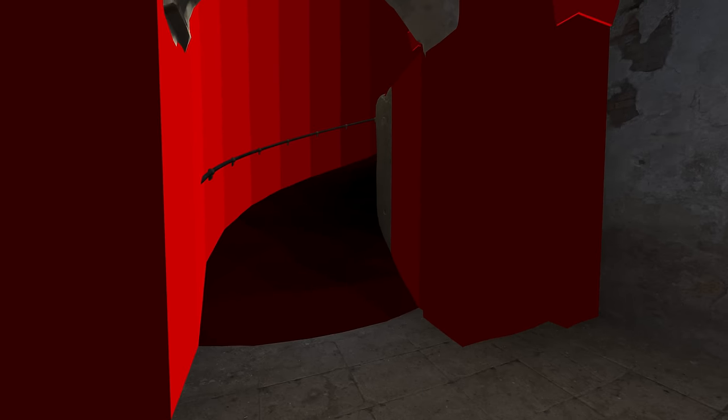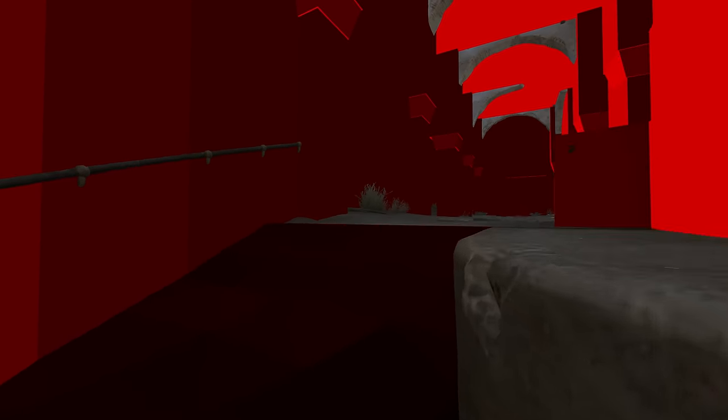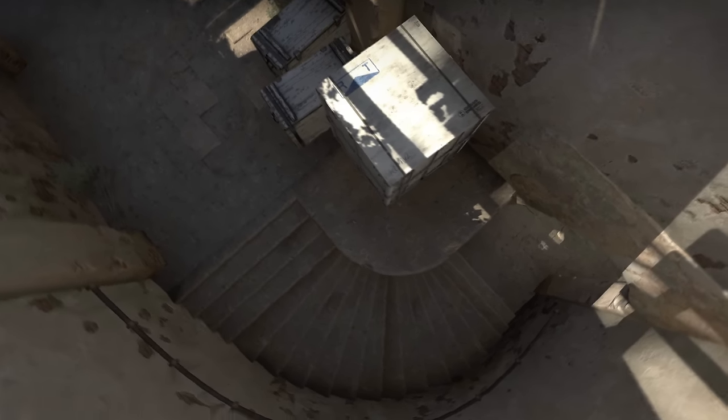But there was a problem: you would still get snagged on the inner corner where the slopes are steeper than 45 degrees. This only happened on the very inside edge because of how finely adjusted all of the clipping brushes were, but it still happened. Ultimately, this comes down to the design of the map — in its current state, this problem is inevitable.